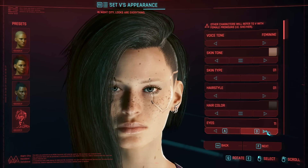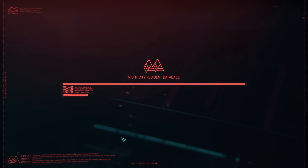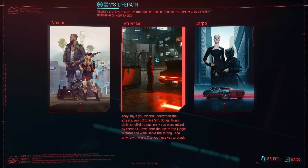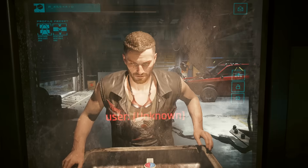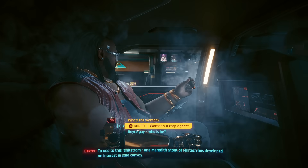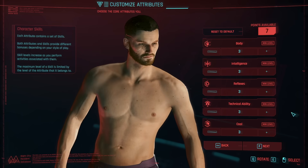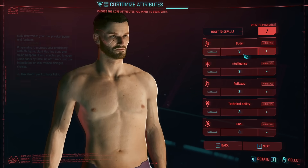You'll first have to create your V using the character creator, which includes how you look, your specific life path — either the street kid, nomad, or corpo origin story — and some starting attributes that help you build a certain character archetype. Your life path will depict how you get introduced to Night City, as well as give you new dialogue options. You'll also be able to pick attributes to build your character with.